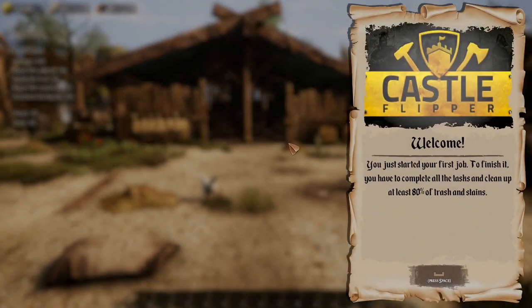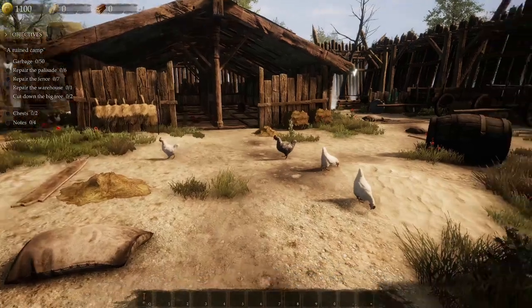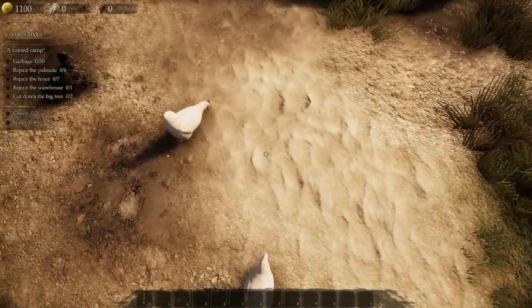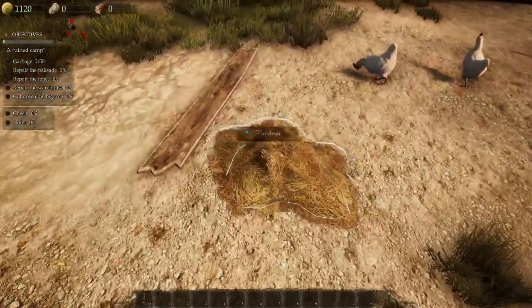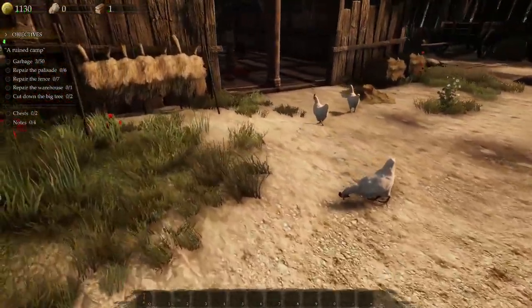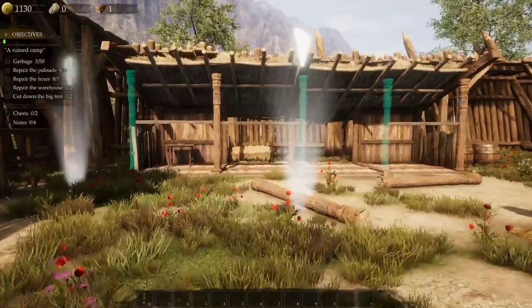We've loaded into another area — oh look at the chickens! The tutorial pops up: you've just started your first job. To finish it you have to complete all the tasks and clean up to 80%, same as House Flipper. Let me try to stand on a chicken... right, okay, let's clean up this mess then.